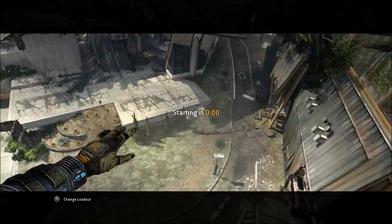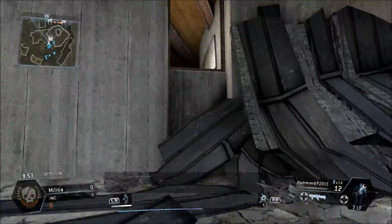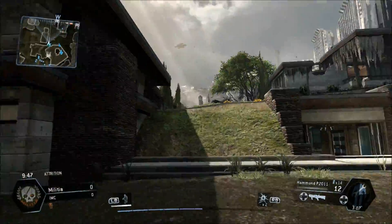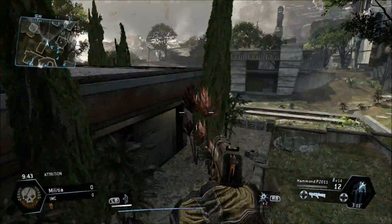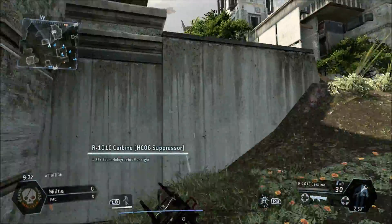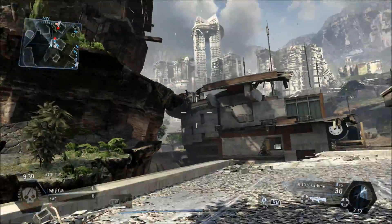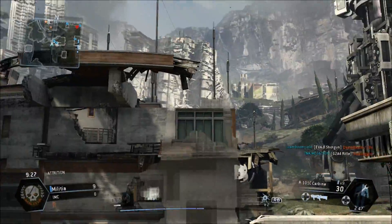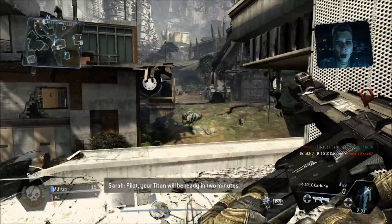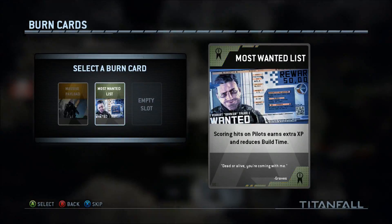So let's get into attrition and you'll see what I'm talking about. The third tip has to do with titans — when playing with titans, if you get outmatched and there are too many enemy titans on the other team, you don't want to challenge that. You want to avoid that at all costs. There's already people up here that I can be killing — that G2A4 rifle is really really good.